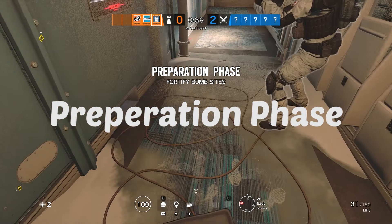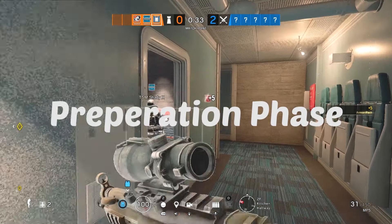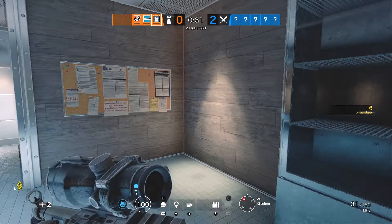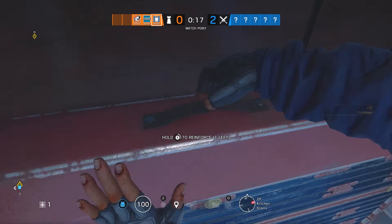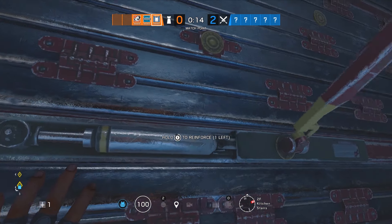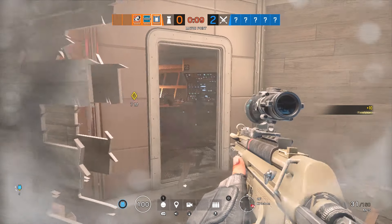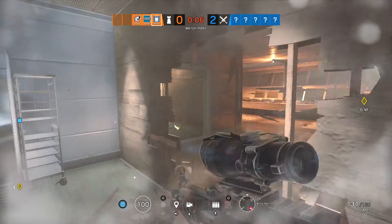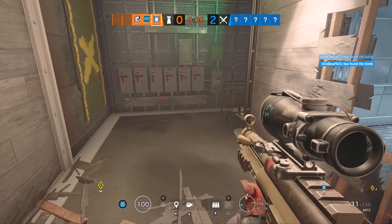My first tip is the preparation phase. If you're going to be an anchor, ideally if you're playing someone like Rook for example, you want to be getting your gadget down straight away and placing down your reinforcements. Your reinforcements are key to anchoring as you want to be placing them in areas where you might be holding — most of the time you'll be either in the objective or one or two rooms away holding a different angle. Along with Rook also comes impact grenades, so if you're playing bomb mode you want to use them to split open the two bomb sites so you can see into them.